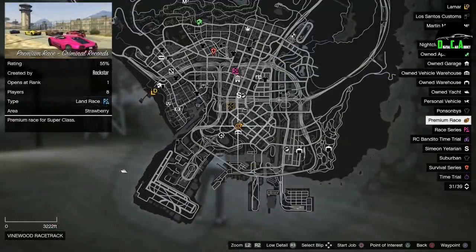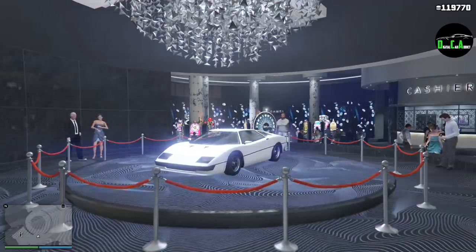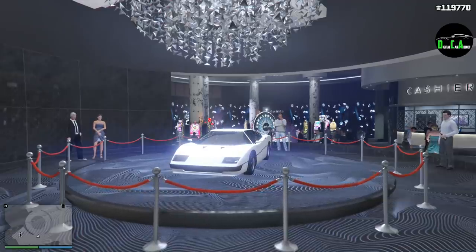Criminal Records is by far the easiest premium race — you just go around the outer road of the prison in circles. If you pick an Emerus or a Krieger you can literally full-throttle the entire thing, barely using the brakes. It's an easy win, but you'll have other people doing the same so you have to be strategic with slipstreaming. Anyway, hope this was helpful — let me know in the comments if there's a vehicle or property you're interested in, thanks for watching!